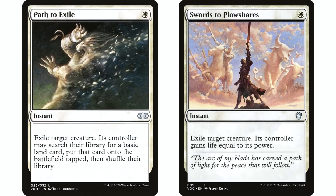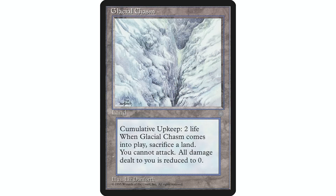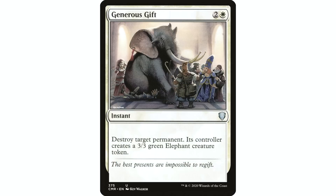Generous Gift is also an auto include — it's essentially the same card as Beast Within but in white. Just being able to hit any permanent is so incredibly important. I just lost a game the other day because my opponent had a Glacial Chasm and I couldn't get it off the table. Generous Gift can hit lands, artifacts, enchantments, and creatures. Having versatile removal that can hit any permanent is crucial in Commander because you never know what your opponents are doing.